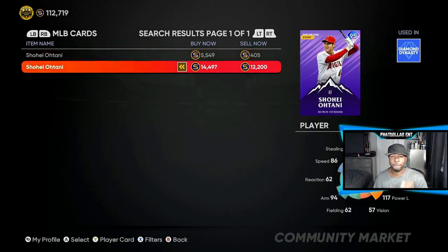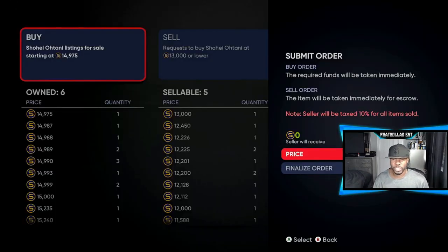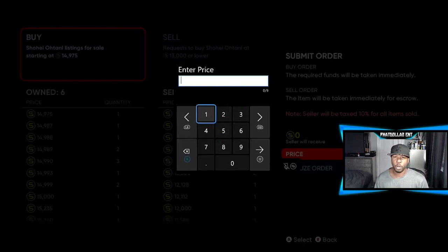So right here the 95 overall has about a 2,200 gap and some change. When you sell this off at 2,200 you're going to take 1,400 off — that's going to leave you with about 800 stubs. The price range you are looking to invest in is the 12,451 to 12,452 range.